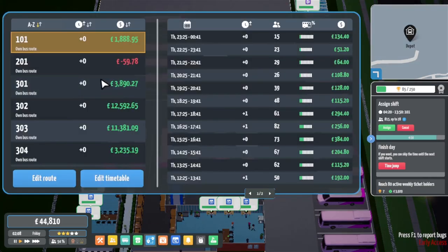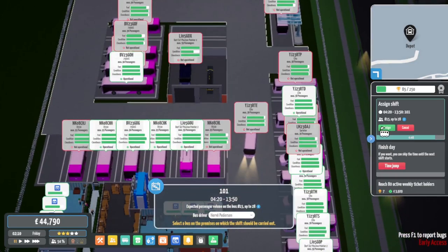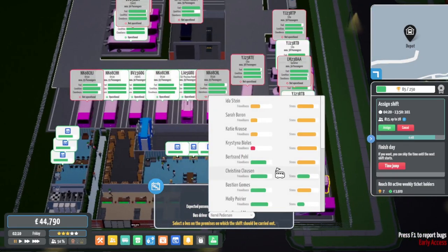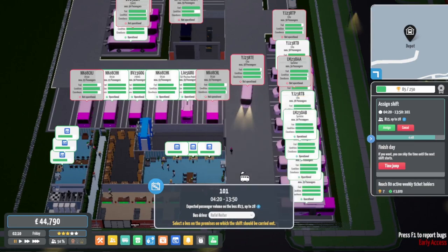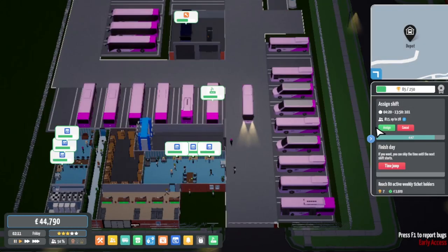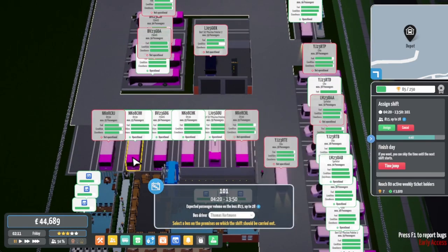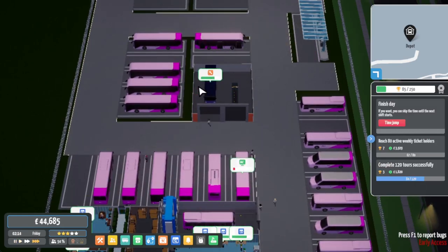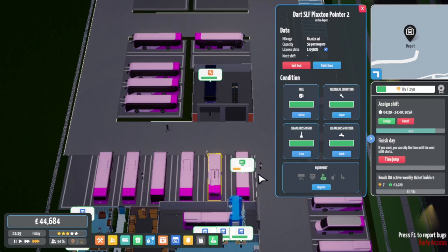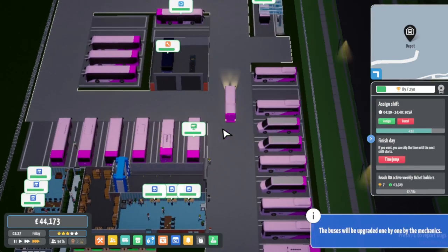We've got a 101 ready to roll - the 101 we're using full-size buses on. Let's prioritise that with 23 plates. Looking at the actual usage, it's only showing up to 28 passengers on it, so they're not super popular on this route. We could potentially get some Enviro 200s for that route, but for now we'll stick Citaros on there. I want air conditioning and Wi-Fi on all my buses because in real life that's your main priority.